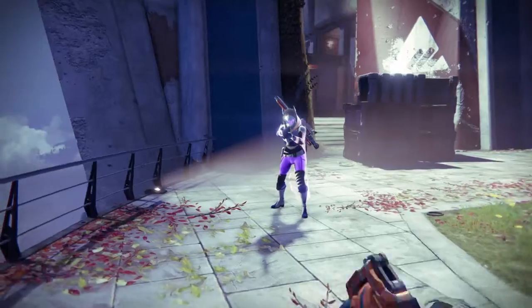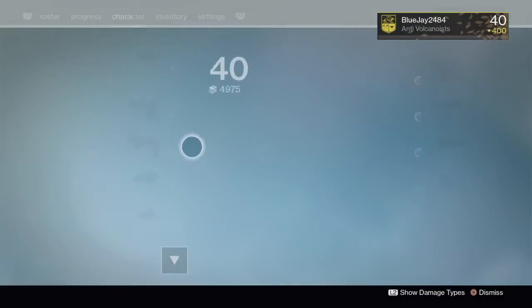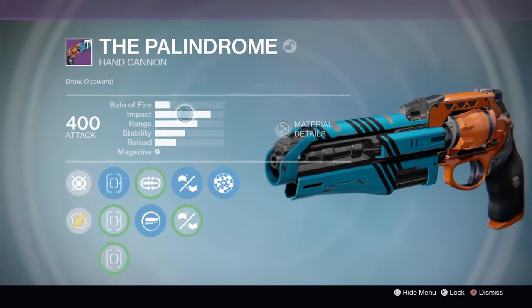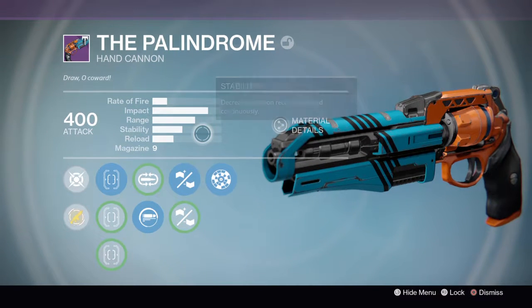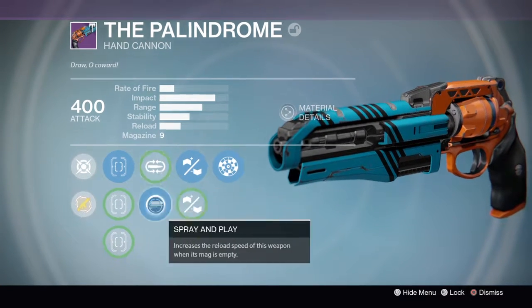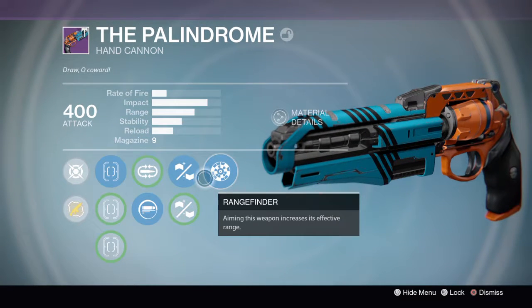The next weapon is the Palindrome. This is a very powerful weapon, and if you got it at the right time from the crucible vendor you would have gotten a god roll. It has an okay fire rate for a hand cannon with this high of an impact. Its range is pretty high, stability is moderate, and reload is a little lower. It has a magazine size of nine, as well as Mulligan or Spray and Play, Rifled Barrel or Casket Mag, and Rangefinder — the exact roll you could have bought from the crucible vendor.